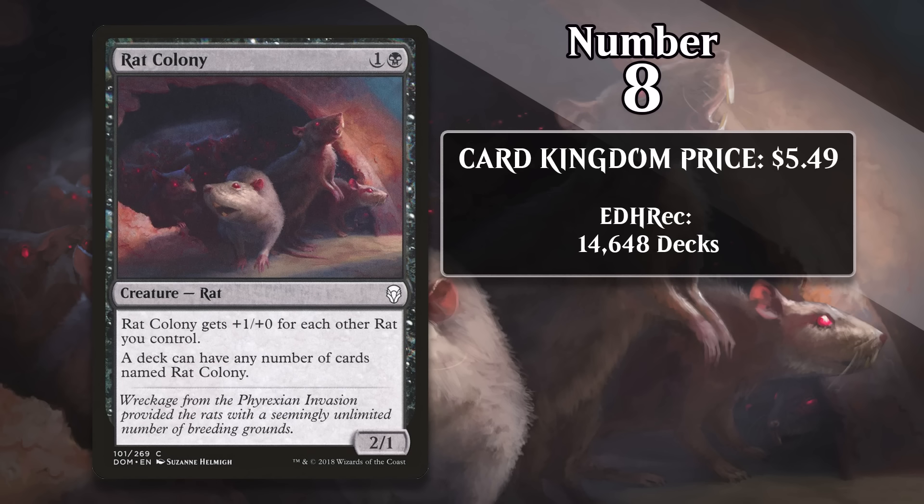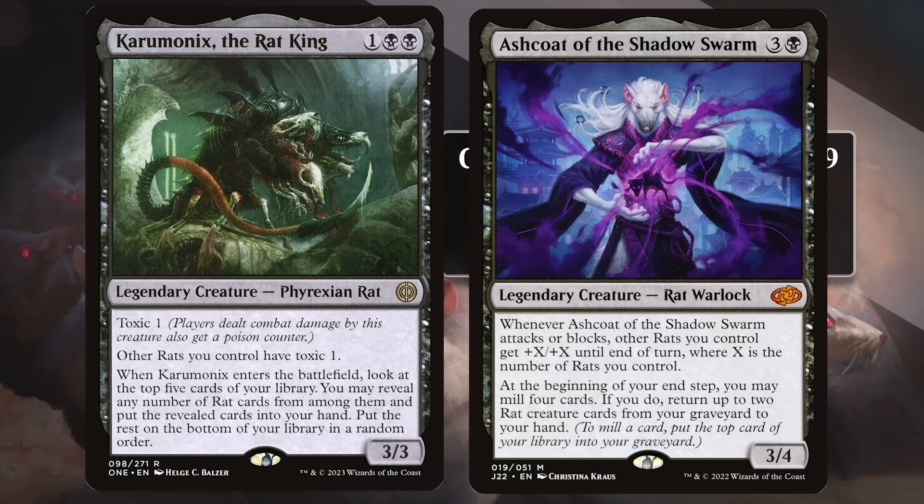At number 8, it's Rat Colony, which costs about $5.50. As an owner of pet rats, I'm always happy when a rat card makes a list. For one generic and a black, it's a 2/1 that gets +1/+0 for each other rat you control, and the next line of text is what plays a huge role in this being so expensive — it's one of those cards that you can have any number of in your deck. This even counts in a singleton format like Commander. While Rat Colony hasn't done anything in 60-card formats, people love playing Commander decks with this kind of creature because it lets you break one of the core rules of the format. Thanks to the printing of more recent Rat Commanders like Ashcoat and Karumanix, who both pay you off in a big way for going wide with Rat Colonies, this card is in a really good spot right now.